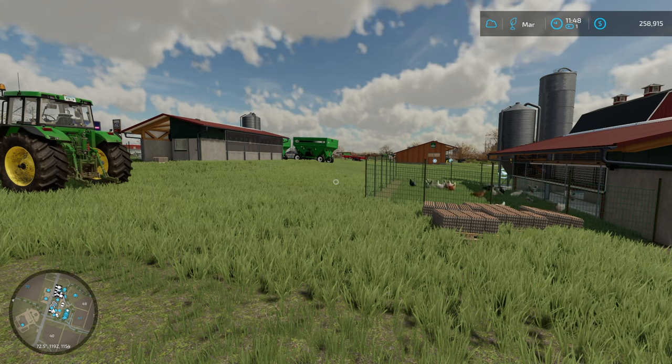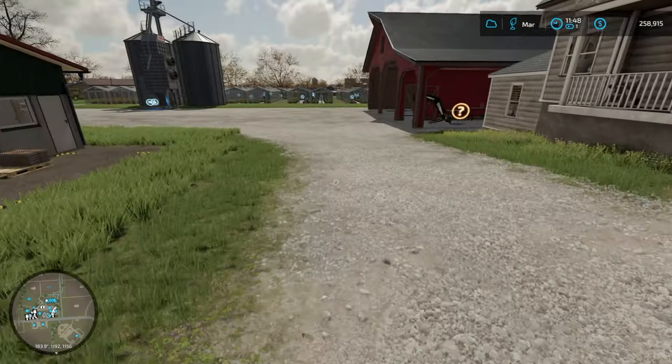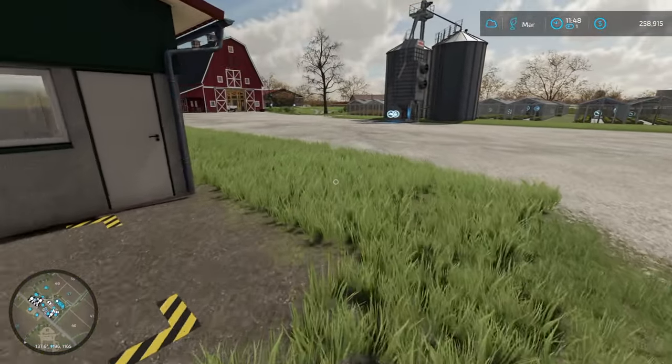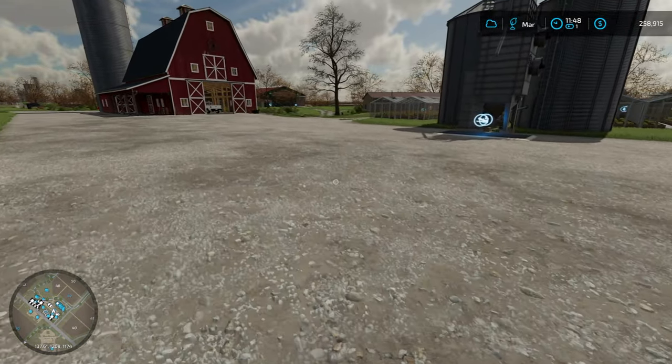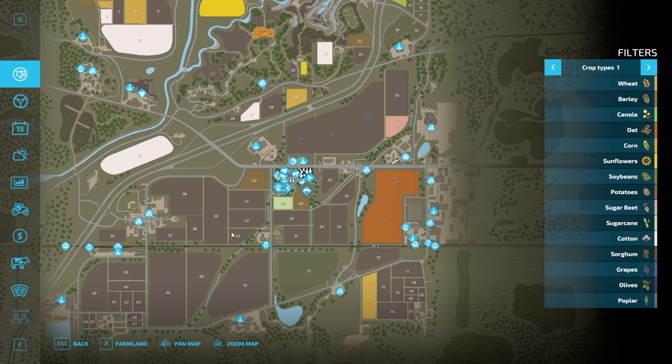Hello everyone, playing Farming Simulator 22 on Elm Creek. As I mentioned last episode, we're gonna be focusing on cows this episode. But first, between episodes I did finish planting fields 56 and 57. I'm thinking we're just gonna put oats on fields 30, 31, and 32 here as well.